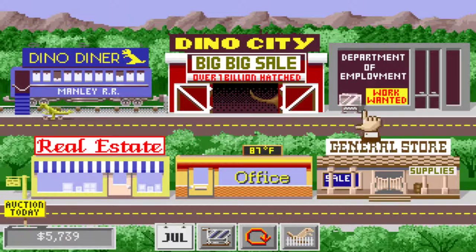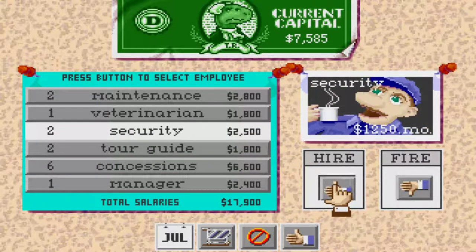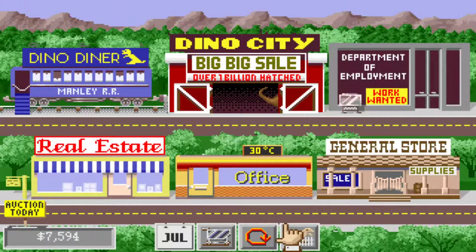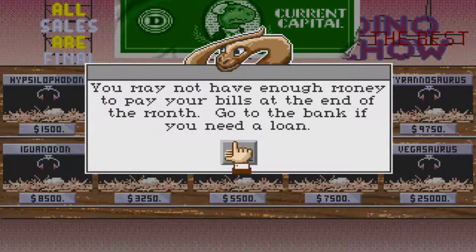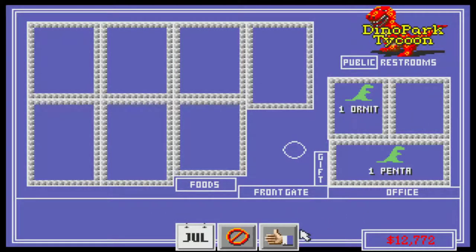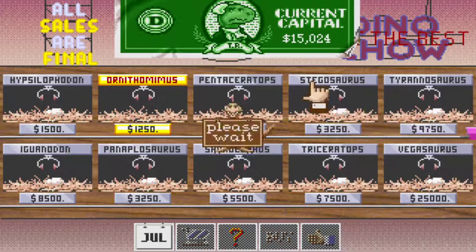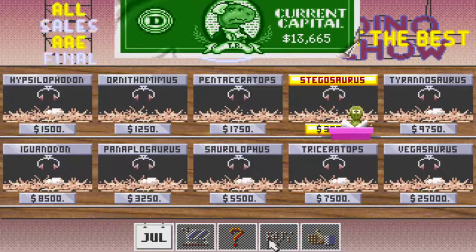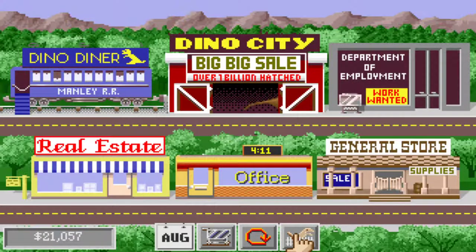Now we're starting to take off. Let's go ahead and hire our concessionaires back, and security. I think we're making our money back here. Let's go ahead and buy this dinosaur — we can put him there. We can buy this dinosaur and put that one there. Stegosaurus — we'll put that one there. What I think I'm going to do now is actually build up some money.